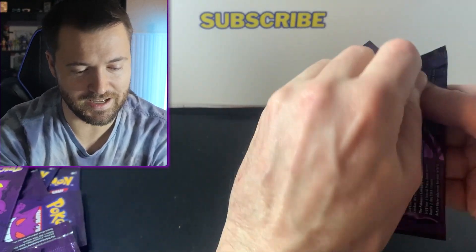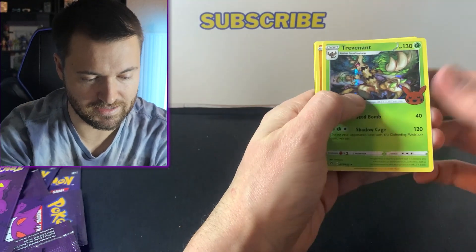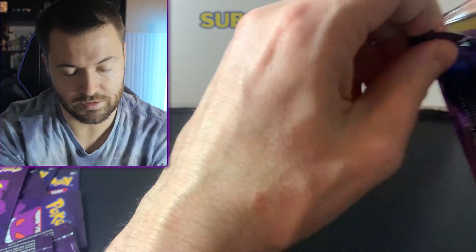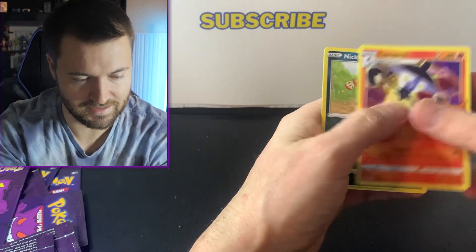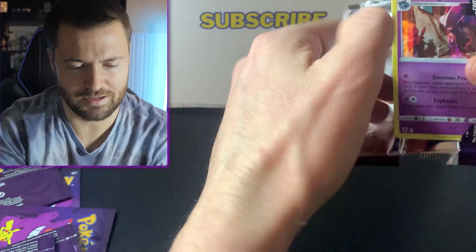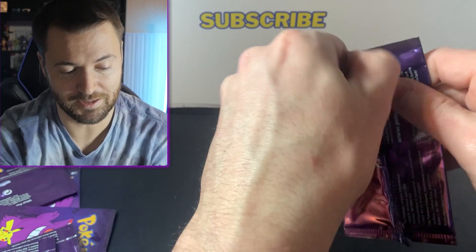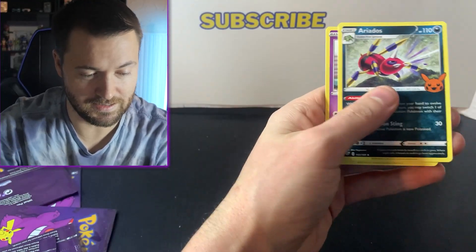If you guys want to complete the set, it's not too difficult. You really just need maybe a stack of like 25 of these packs. Trevenant, Kubfu, Gastly — maybe a little bit more actually. I think we've already opened almost 25. Pikachu again — this has to be the most common card in the set. Unless there's other cards we haven't seen — well, there you go, Mismagius — we've gotten that one definitely quite a few times.